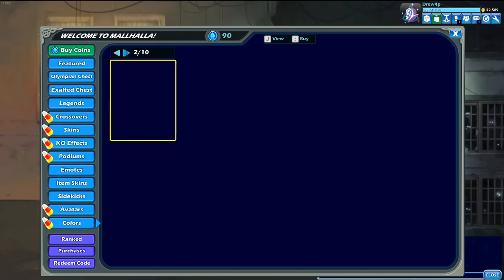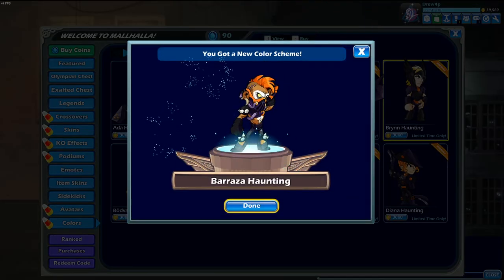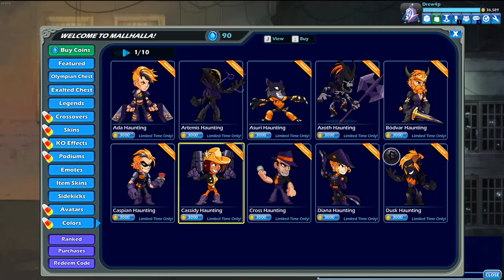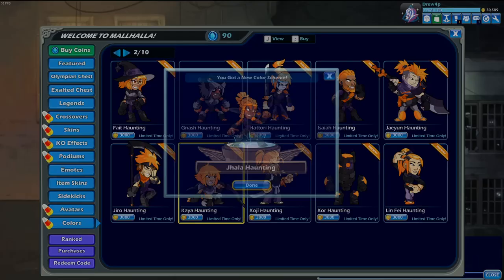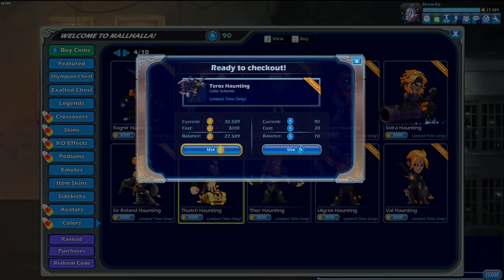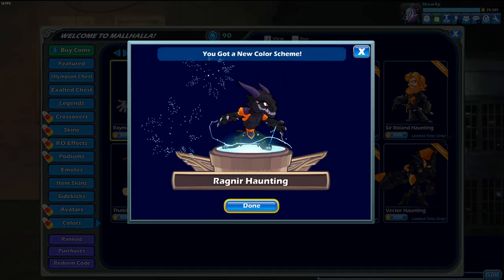Yeah, that's a lot. I'm gonna buy a couple legends real quick so I can go into Strikeout. Barraza, Bryn, Bödvar — there he is — got a couple more. I'll come back and buy more later, but I just want to grab a couple before I start going. Get Ragnir. Alright, that's good for now.